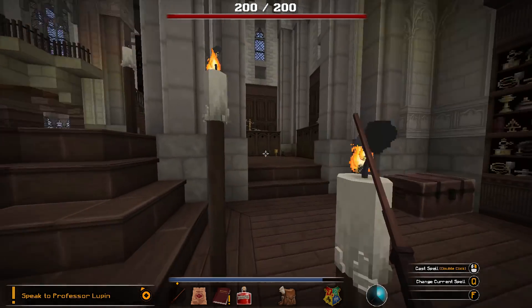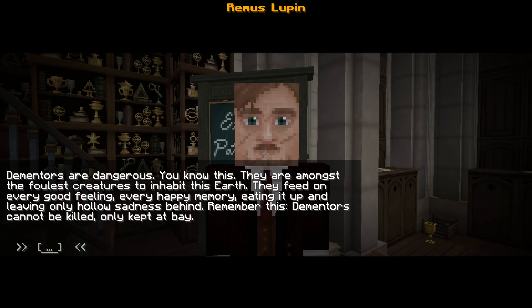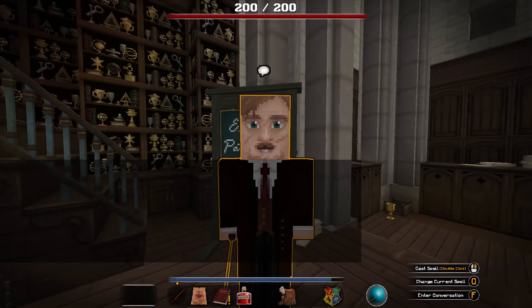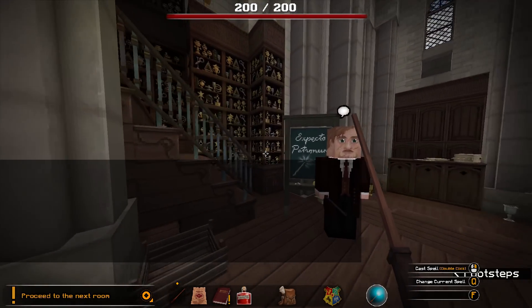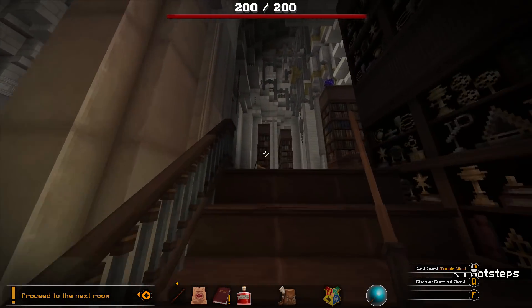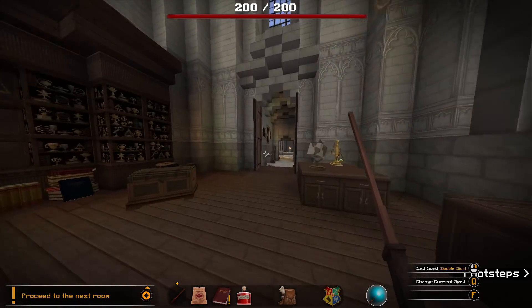Come inside. Speak to Professor Lupin. Well done! I've set up an arena where you can practice the spell more. Dementors are very dangerous — they are amongst the foulest creatures to inhabit this earth. They feed on every good feeling, every happy memory, eating it up and leaving only hollow sadness behind. Remember: Dementors cannot be killed, only kept at bay. Proceed to the next room. Good luck!